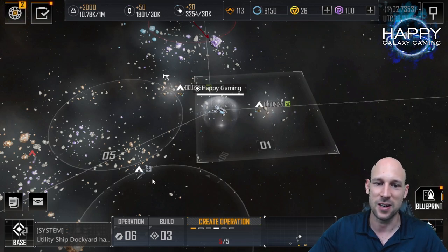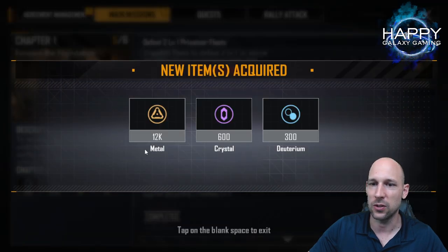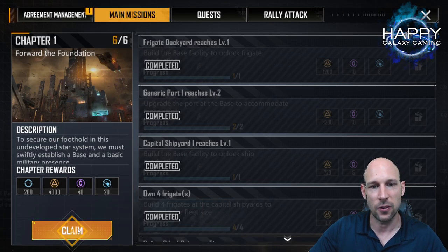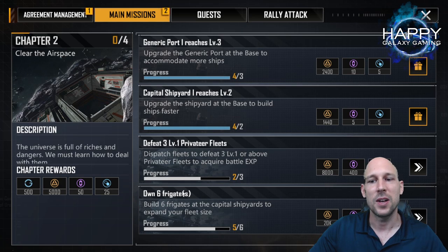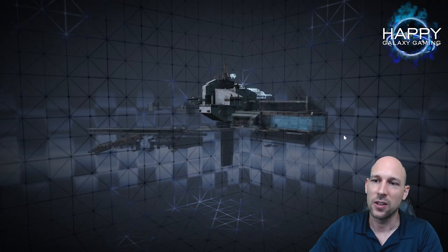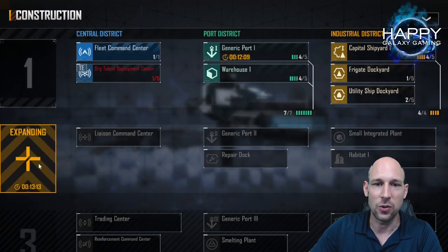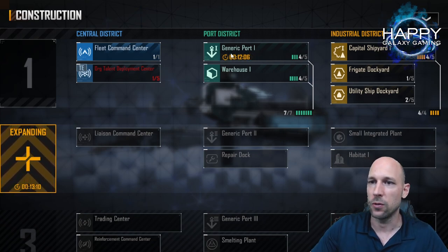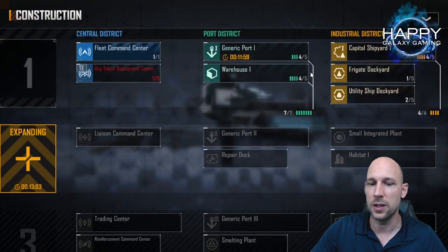I'll make a separate video about that — else this video will get way too long. The main purpose of first steps should be clear: you need to get resources, mainly from the main mission. I just killed the second pirate and got another 12,000 metal plus 4,000 from closing chapter one. When you close chapter one you go to chapter two for more missions. Always make sure you continue building — first focus the buildings with the expansion lines, second focus the port for additional command points.